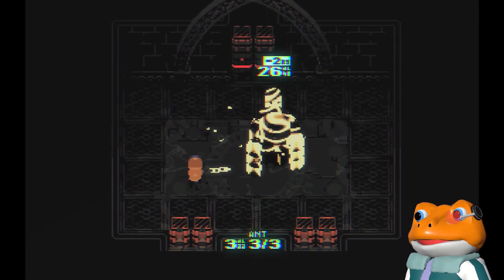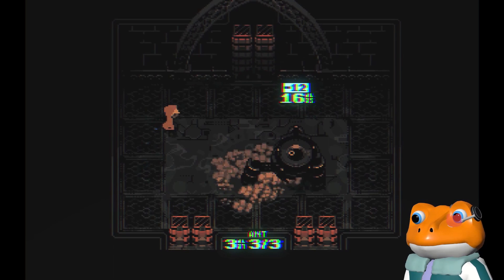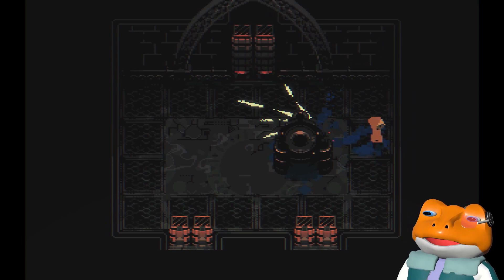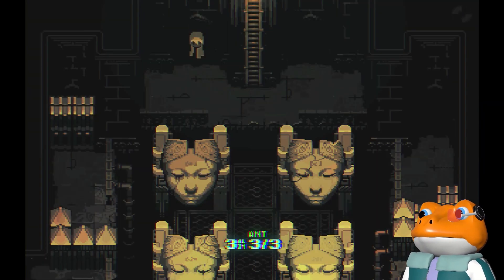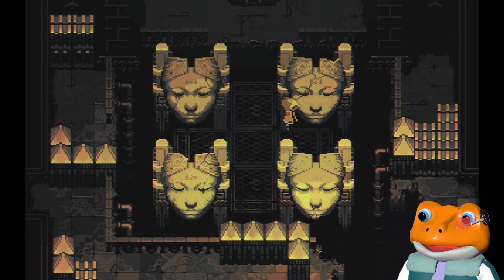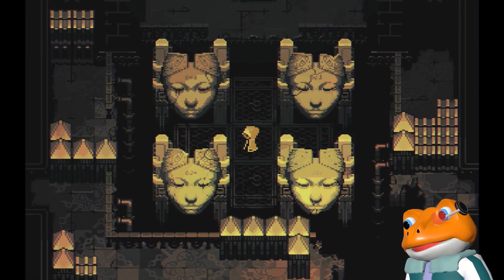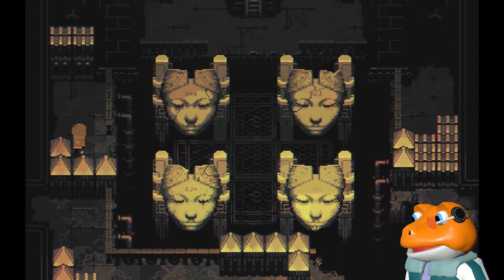I think I'll have an easier time with him than I did the chain boss. I love the way this game telegraphs attacks. This room is really cool - this is one of my favorite rooms. I love these big heads - I don't know if they're metal or if they're stone. They look really important. You know they mean something when you walk in here. Of course, we don't know what it is yet.